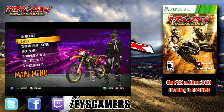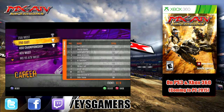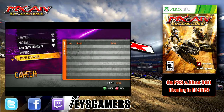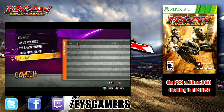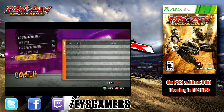Here we are looking at the main screen. We're going to go down to Career and just show you what they've added. You've got 250 West, 250 East, 450 Championship, ATV West, and it just keeps going on in the same format. You've got a 125 Championship, 50 Championship, ATV East, ATV Championship, MX vs ATV East, and so on.